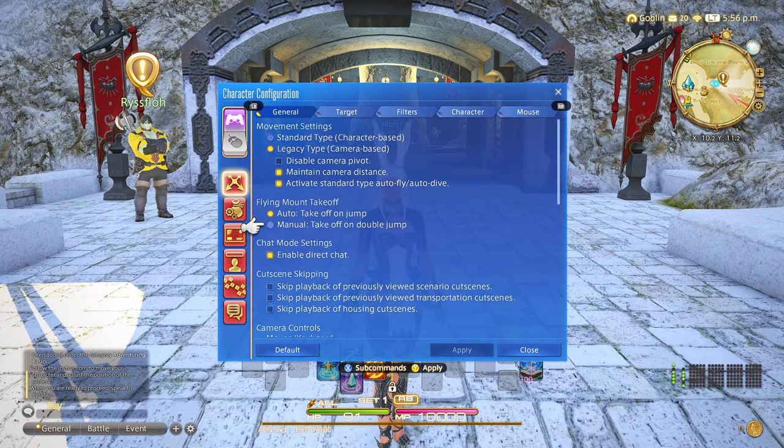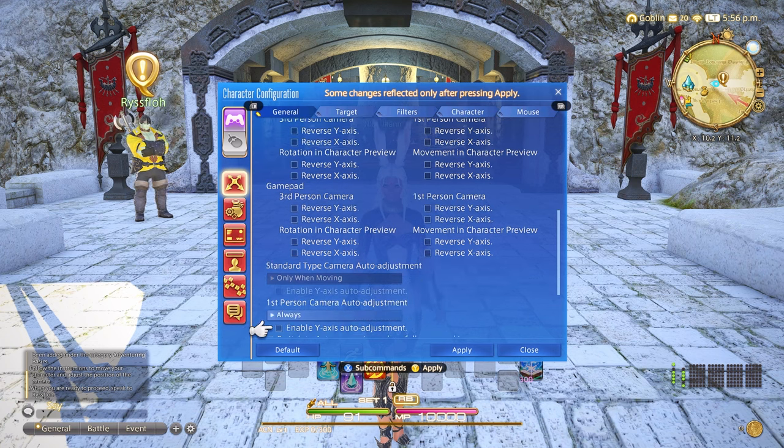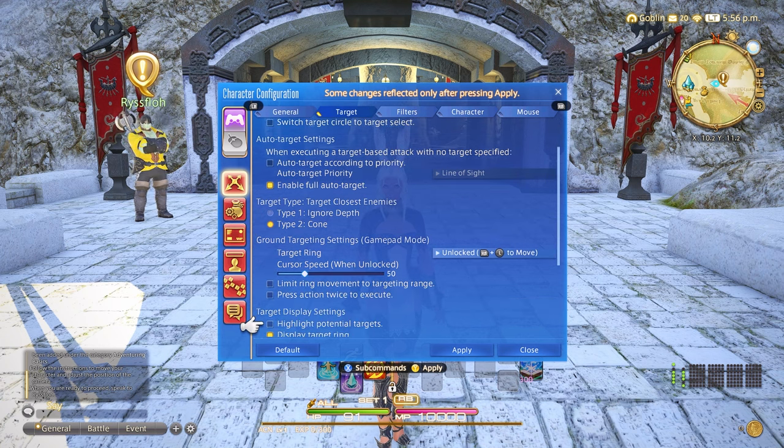Under control settings, we'll adjust a few quality of life settings, like skipping previously viewed cutscenes when re-entering dungeons, trials, etc. We'll make sure to enable full auto target, which will allow you to automatically target an enemy when clicking an ability — a huge quality of life improvement added just within the recent year. For target type, we will use type two, which is cone. I've messed with this multiple times and I don't know if it actually makes a difference, but better safe than sorry.